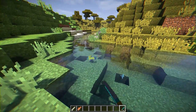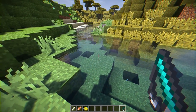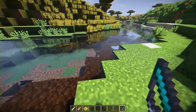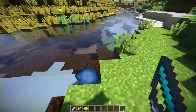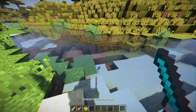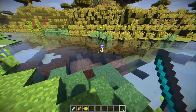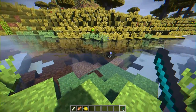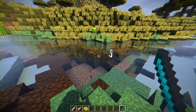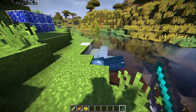In vanilla Minecraft you throw the rod out, click the bobber, and it just flies to you. But with this mod you actually have to reel in the fish. You can't just spam the button or it will break your fishing rod — that's where the durability comes in. You have to time it out, kind of like actual fishing. Let's catch another clownfish — reel him in — got him!